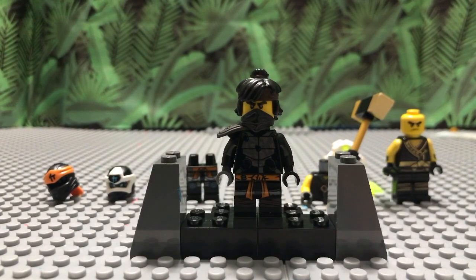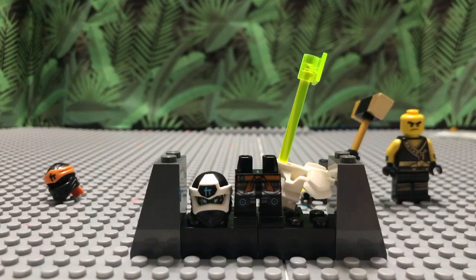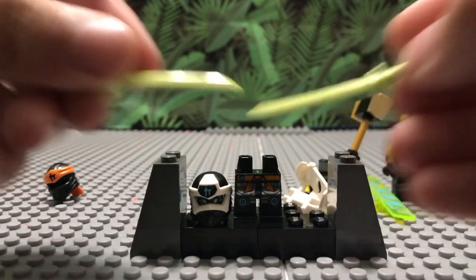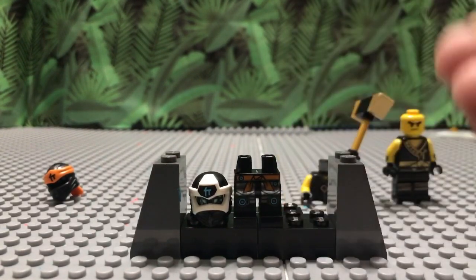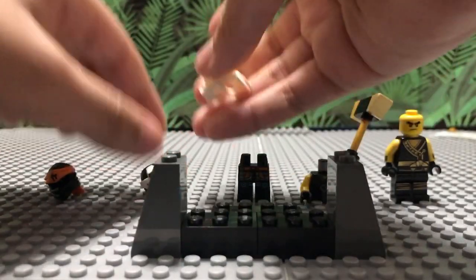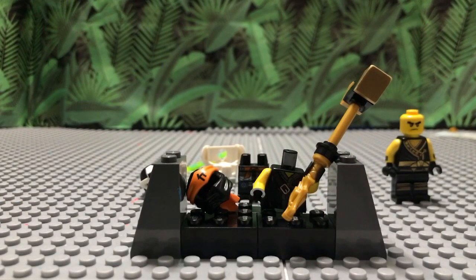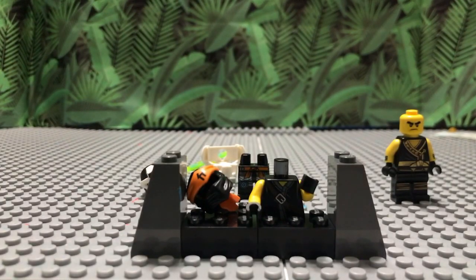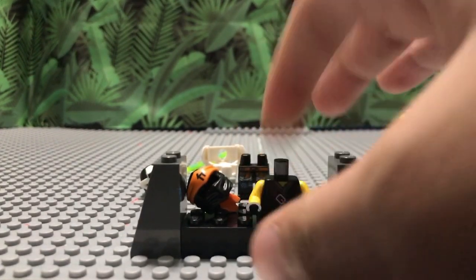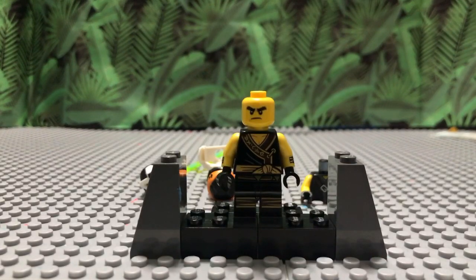Now let's go over the pieces that remain. From Season 12, the only things left over are the legs with the blue circles, the mask, and the armor piece — plus the weapon and two swords if you have the armor version. If you only have the version without the armor piece, those are the only things you're missing. From Season 11, what remains is just the torso and the mask. And from the movie figure, it's literally just Cole without his hair — that's it.